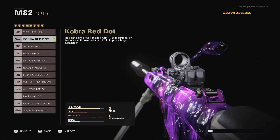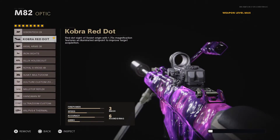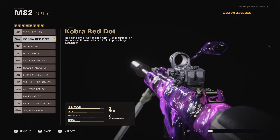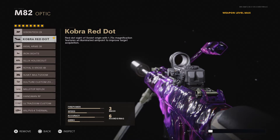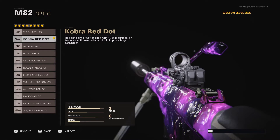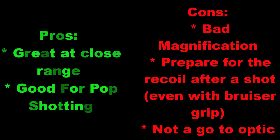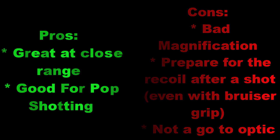Yo, what is going on guys and welcome back to a brand new optic challenge video. Today's video we are running the Cobra red dot sight. This optic has been a nightmare to use — it was good on the Tundra and obviously on the Barra, but it's just not up there. On screen now you can see some pros and cons of using this optic, use at your own risk. I hope you guys enjoy the rest of the video, feel free to like and subscribe, I'll see you at the end for the gameplay.